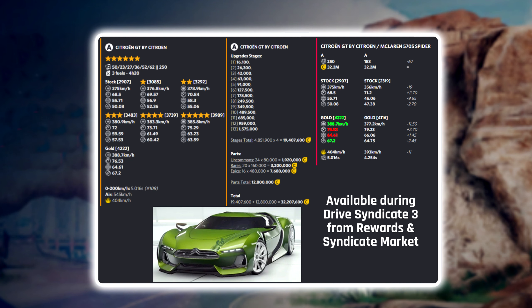Next is the Citroën GT by Citroën — another six-star Class A car. Comparing it to the McLaren 570S, the gold rank is 4210, slightly better than the 570S Spider. It is actually the fastest car in Class A, beating the top speed of the Valhálla and the 570S. However, the big downside is very low acceleration — far under 80. It will be available during Drive Syndicate free, and you'll get 30 blueprints from the rewards; additional blueprints must be bought from the syndicate market to unlock or max it out — so it's pretty expensive.